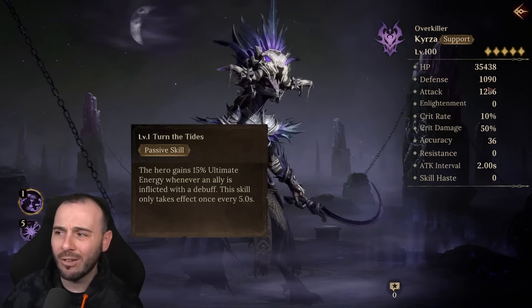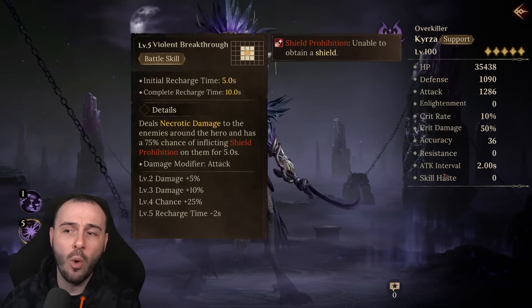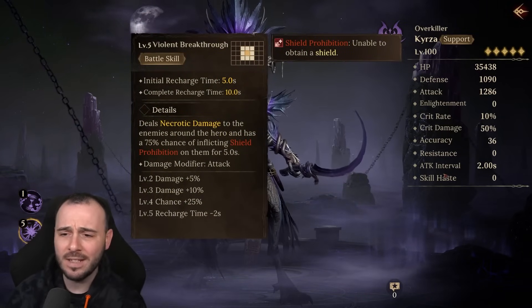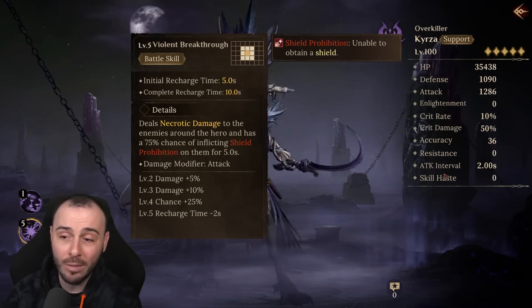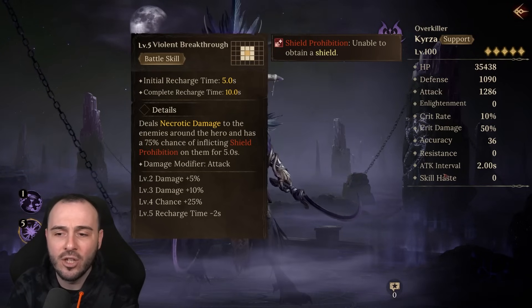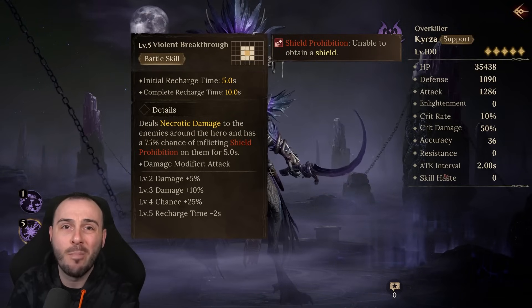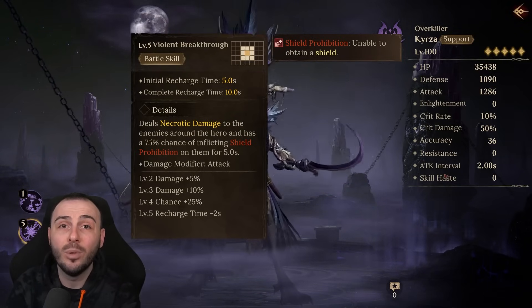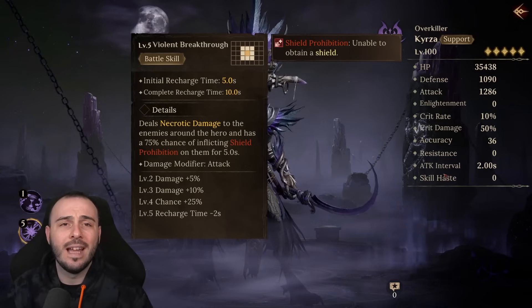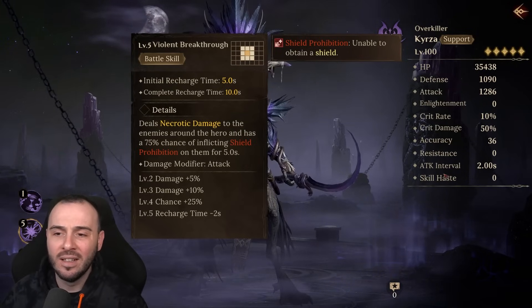Gaining a lot of ultimate energy will allow her to rotate the ultimate much faster. She has fairly decent base stats — she's not the craziest damage dealer. Her battle skill is unique: she's the only champion in the game that deals necrotic damage to enemies around her and has a 100% chance of inflicting shield prohibition for five seconds.